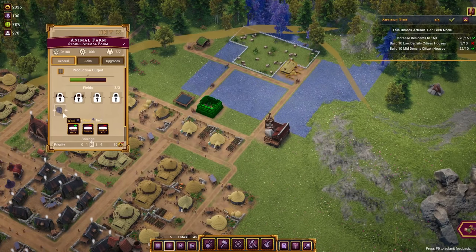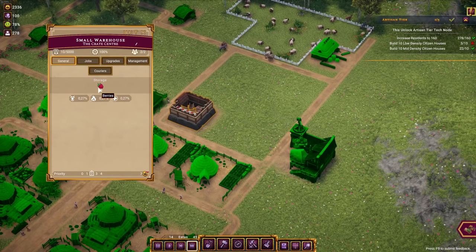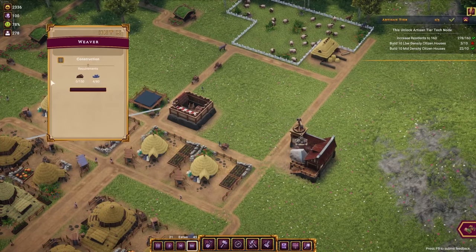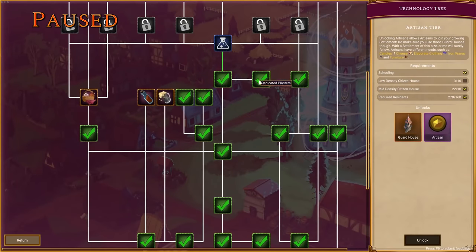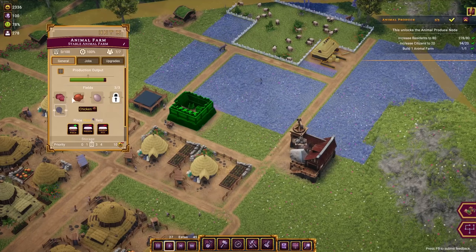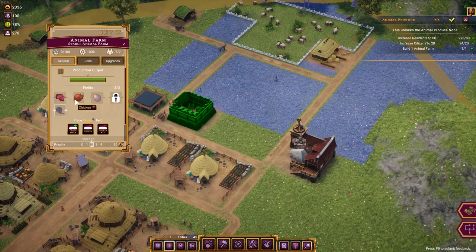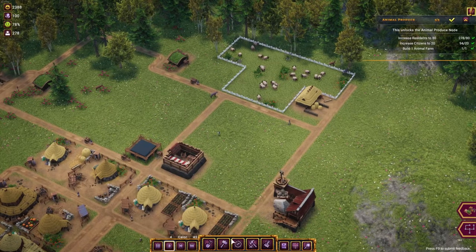Beef would be the other need. How do we get beef? There it is — since we've built the animal farm it unlocks eggs, chicken, and beef. A new tech unlocked and it just adds the beef field that we need here.